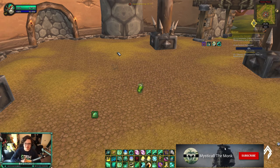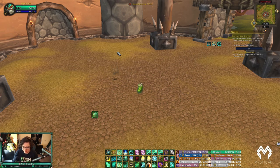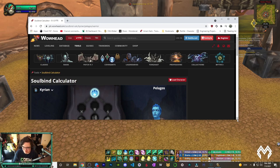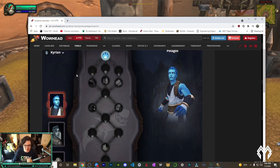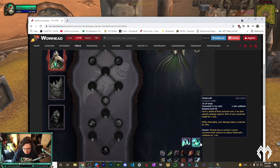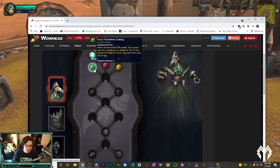Now you need to choose a covenant — this is a really hot topic for Mistweavers because unlike other specs we actually do have options. You really have three choices: Necrolord, Kyrian, or Venthyr. I'm currently Necrolord for two main reasons. First, Ooze's Frictionless Coating from the soulbind — when your health drops below 50%, you get a shield for 15% of your health. This was nerfed in 9.1 from 15% to 7.5%, cut in half, which is a major blow to Necrolord survivability.